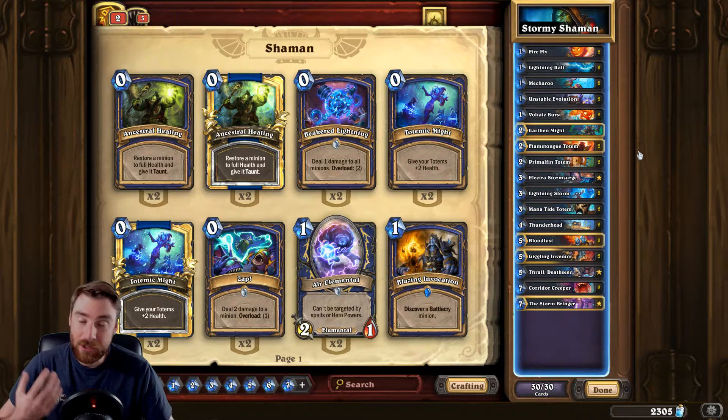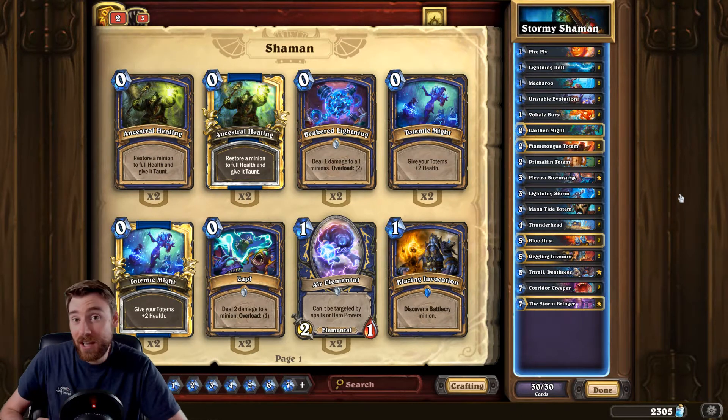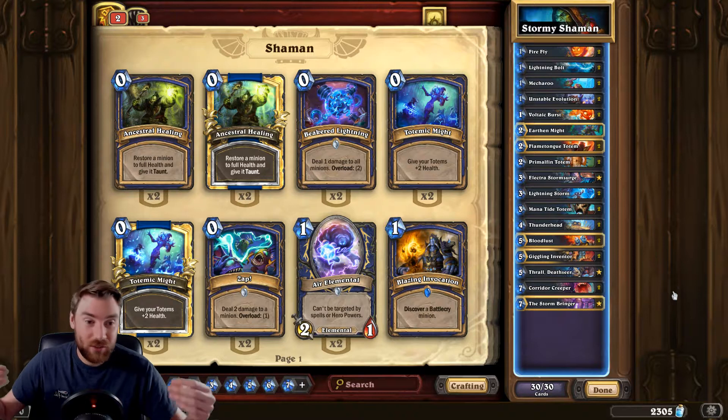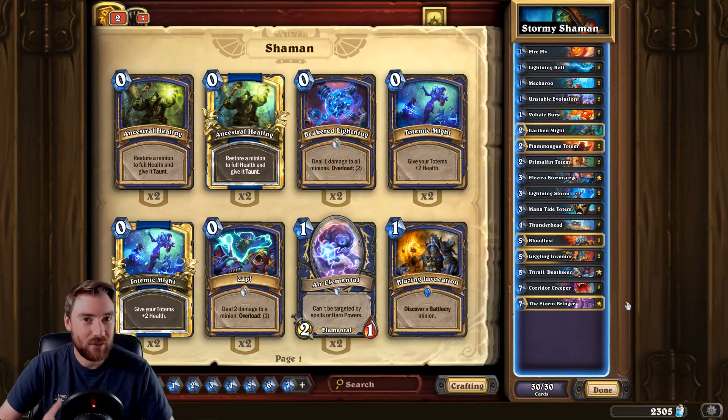Shaman is my least played class, but I did struggle a little bit with this deck, mostly because of card draw. It was very hard if you didn't draw your early game minions to put them on the board early. Potentially you'd have a handful of late game cards and it was very difficult to get minions to stick, because you need to stick them early and then play Thrall on turn 5, otherwise your opponent can just use AOE and you kind of struggle. I wouldn't recommend this for ladder climbing, but it is a lot of fun to play.